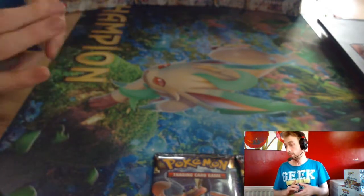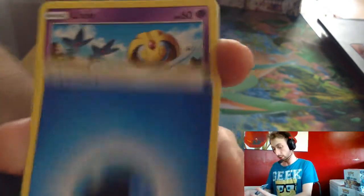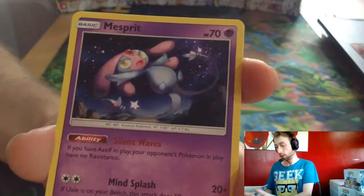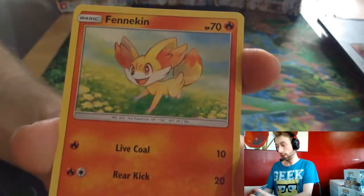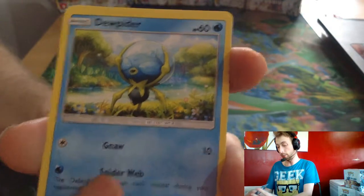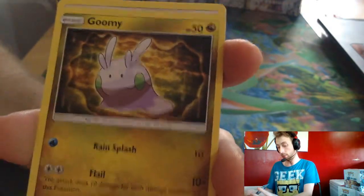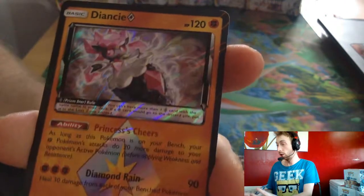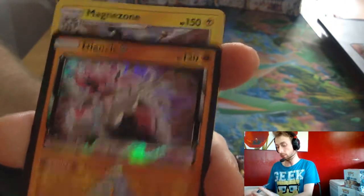B-String! Secret rare! Water Energy, Yveltal, Unidentified Fossil, Maze Print, Fennekin, Dupida, Gomi. And then the pack kept giving Fennekin after Fennekin after Fennekin. Magnus.